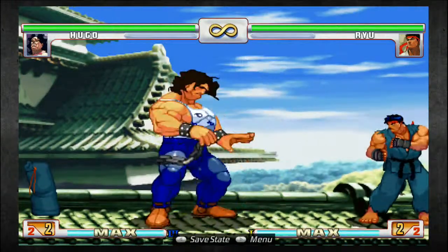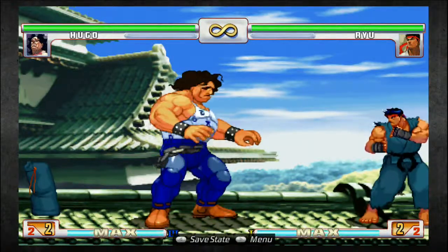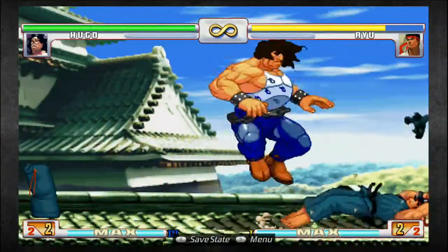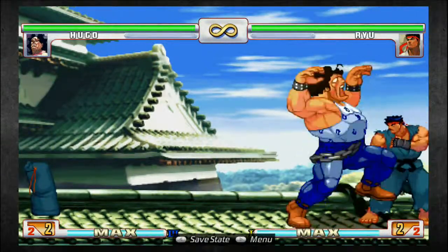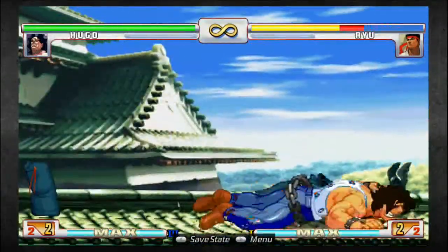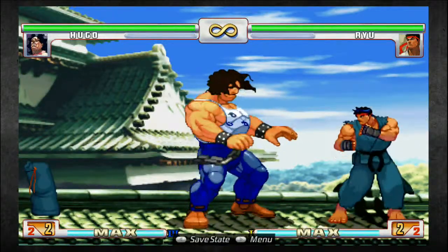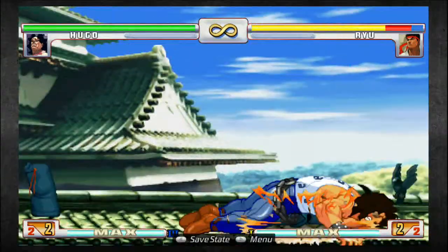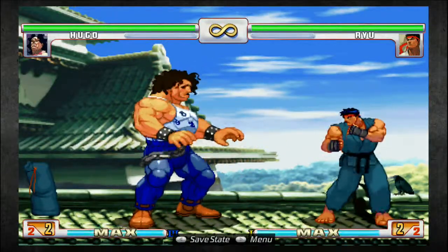Let's go on to special moves. I think we'll cover two specials and then the combos you use them in. Let's start with arguably his best special, which is the SPD. That was the light one — he has a variant for every button. Notice the damage — the damage is pretty ridiculous. So all of those, their motion is a 360 plus a punch. There's no EX variant. An actual 360 — which is why I was missing it. There is another move that Hugo has that also doesn't have an EX variant.